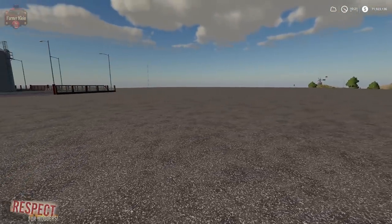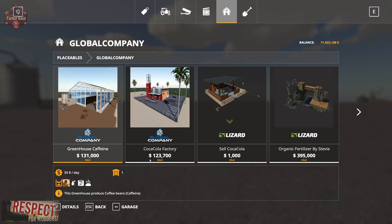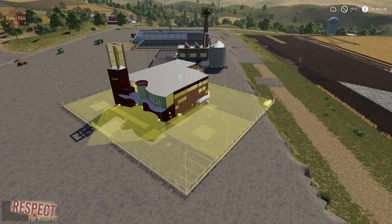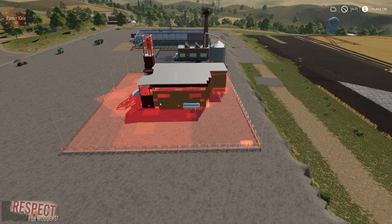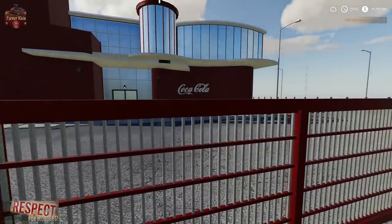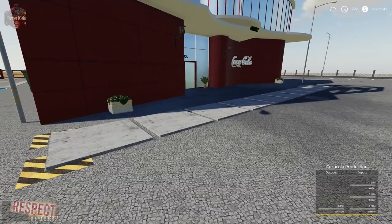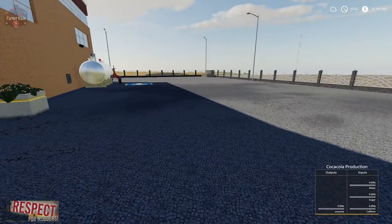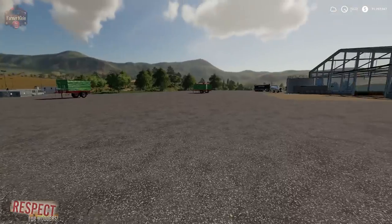While we're waiting for that to produce, let's talk about the Coca-Cola factory. Go to placeables and then global company — we have the Coca-Cola factory at $123,700 and $50 per day. It's a little bit bigger than the sugar factory and rotates on its center. The Coca-Cola factory takes water, sugar, and caffeine. This is where the pallets of Coca-Cola are going to appear. We'll bring the sugar and caffeine in, and the water goes on the other side.